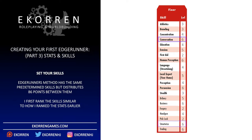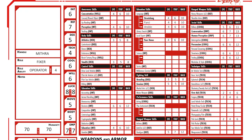This gives the following list: Business 6, Human Perception 6, Streetwise 6, Conversation 6, Persuasion 6, Trading 6, Bribery 5, Evasion 5, Local Expert Your Home 5, Handgun 4, Education 4, Concentration 4, Perception 4, Language Streetslang 4, Athletics 3, Brawling 3, Stealth 3, Pick Lock 2, Forgery 2, and First Aid 2. Looking over this list, I decide to increase combat prowess a bit and reduce Local Expert back to 4 so I can increase Handgun to 5.